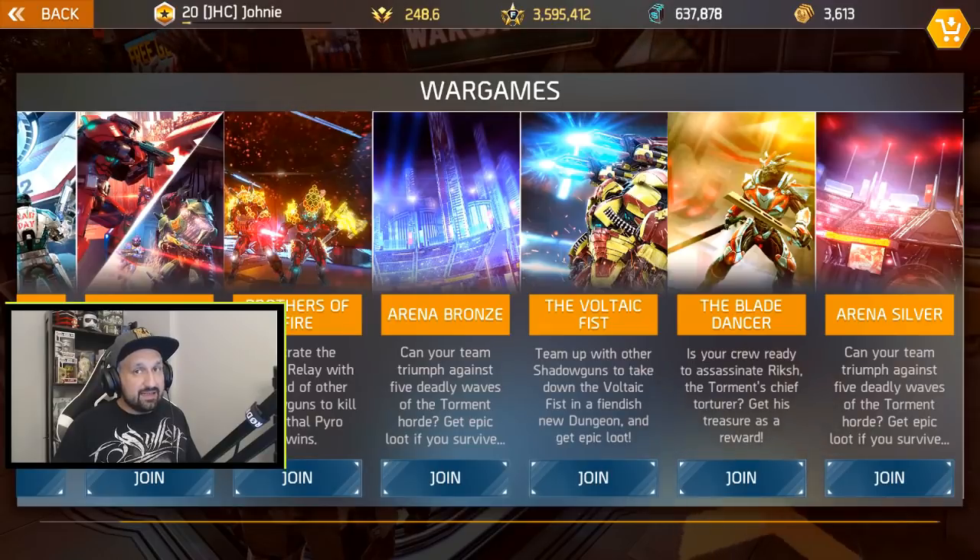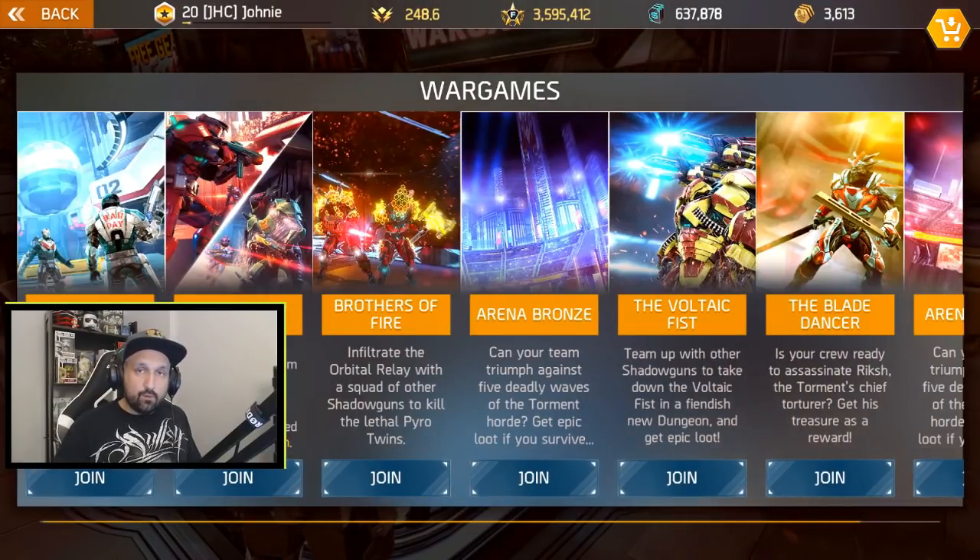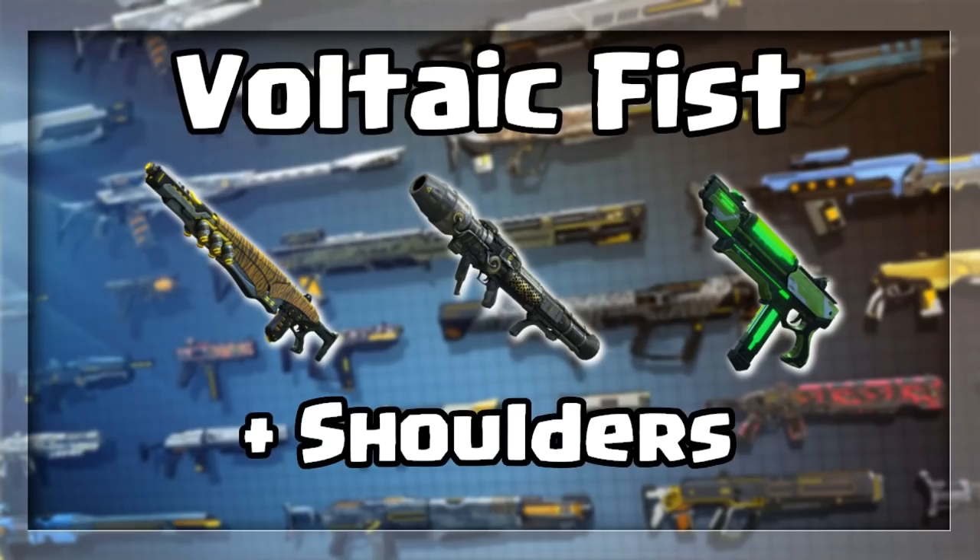In the Voltaic Fist dungeon you will find the Mute Chaser 89 machine gun, the Slade Shitstorm rocket launcher, and the Plasma Blaster SMG. You will also find the legendary shoulders Basilisk and Invictus.